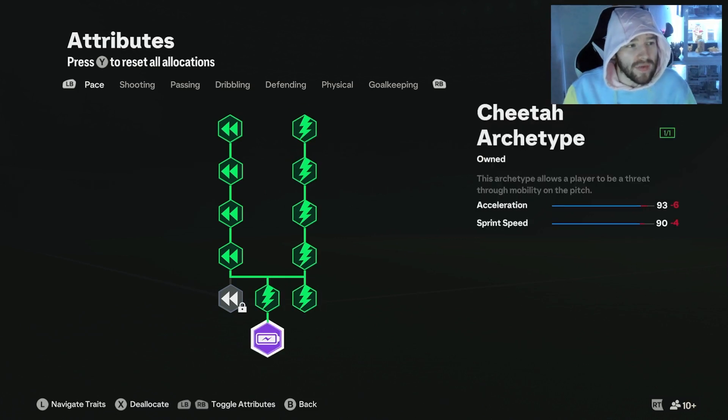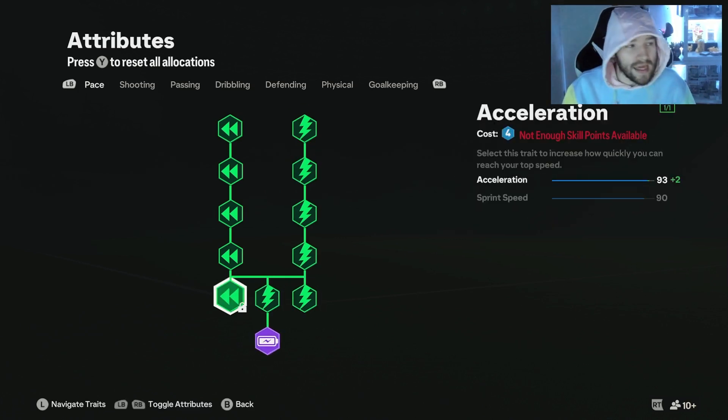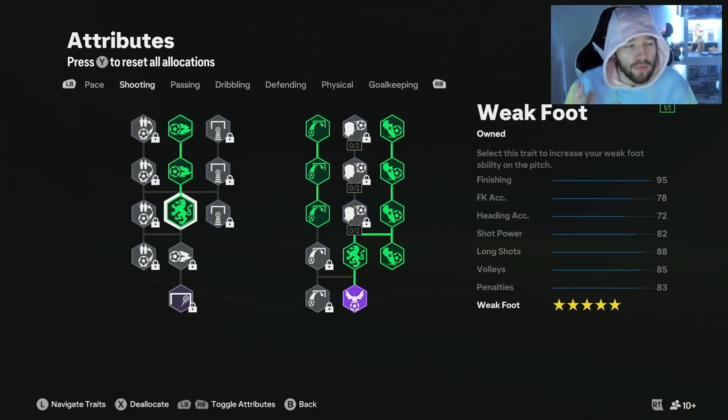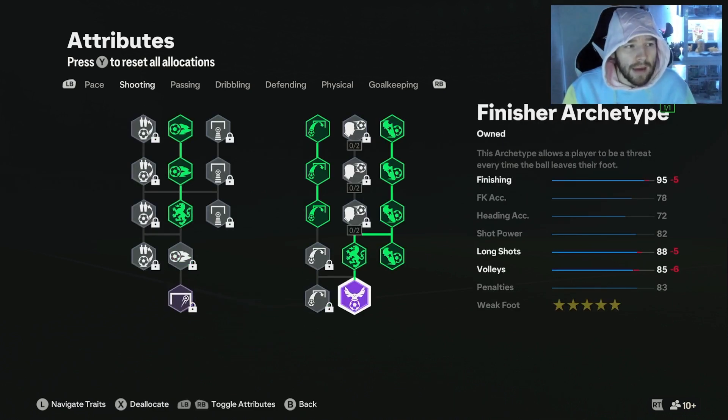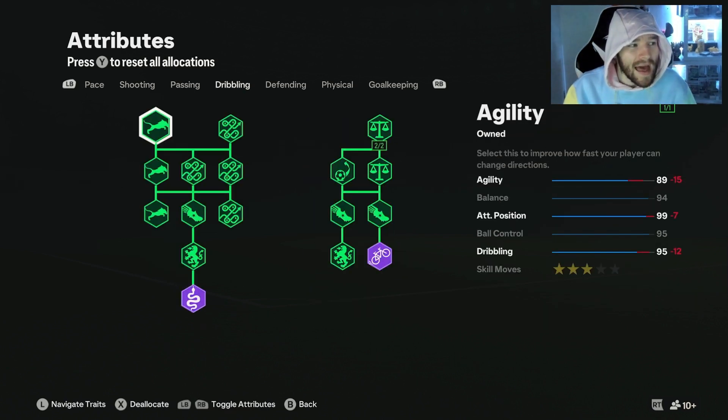We've gone all the way down on the accelerations to the Cheetah archetype. We will be getting this last one once we can. Next on to shooting — we've gone all the way to the 5-star weak foot. And we've given ourselves the Finisher archetype. We do want to get down to this if we can, and we'll have to see what the skill points allow us to do at the end.